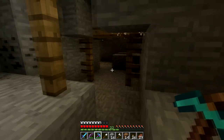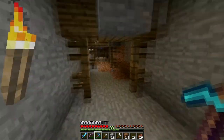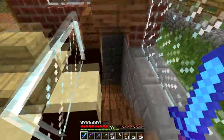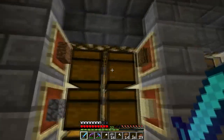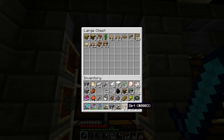We got an iron pickaxe, some pumpkin seeds, and coal. I don't want the spider eye, I'll take the coal. Let's head back up to the surface. I finished my storage area and it looks really cool — remember this was using the trap chest and regular chest right next to each other.